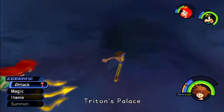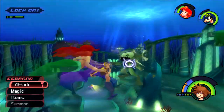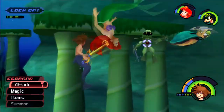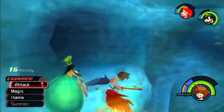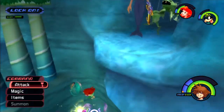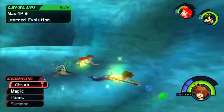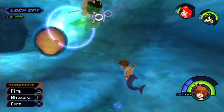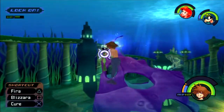Time to keep on heading towards Triton's Palace, which is where I'm supposed to be heading this whole time. Holy shit! I forgot these guys look awesome! Of any enemy so far, these guys have like the coolest character designs. Why do you have to have such a cool character design, jerk? The answer is obvious — you have to have a cool character design because you're a badass.